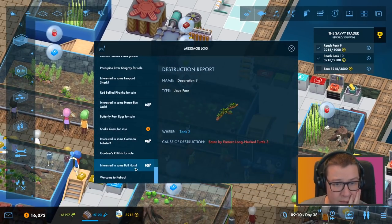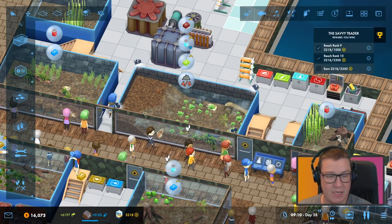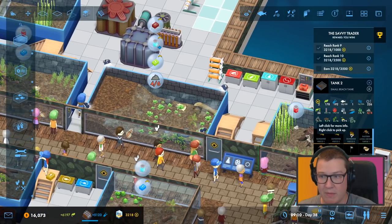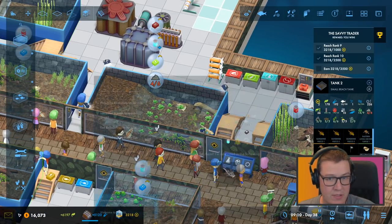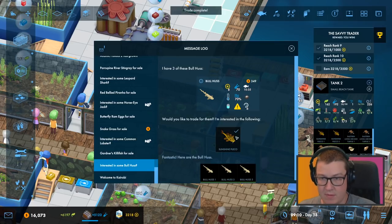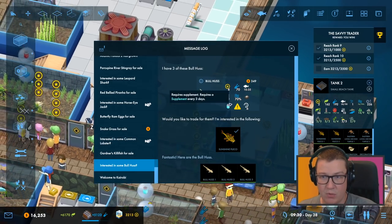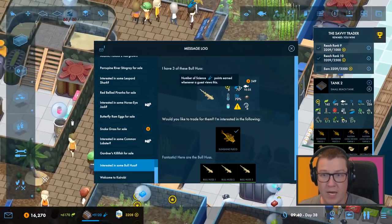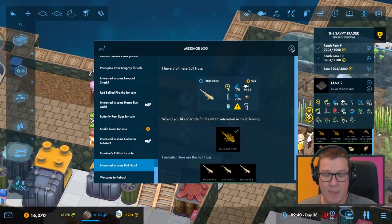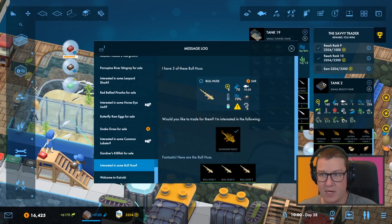Does anyone want to buy a sunshine pleco? Sunshine pleco for a bullhuss — yes, okay, there we go. That's why we were breeding the sunshine plecos. Right, we now have three bullhuss. These are cold. I can't see why they wouldn't go in here — this is our cold tank. Let's have a look.